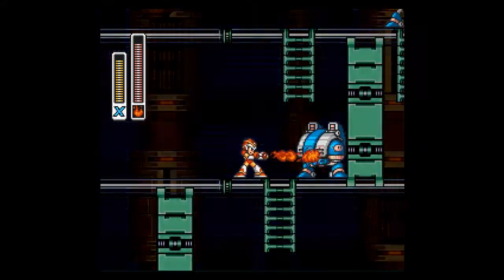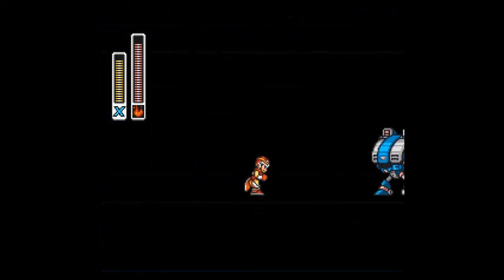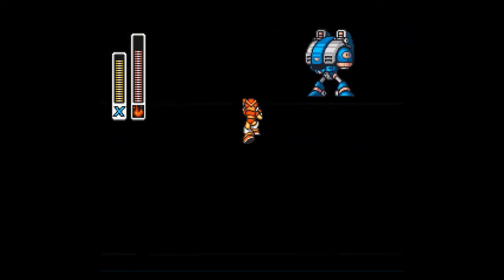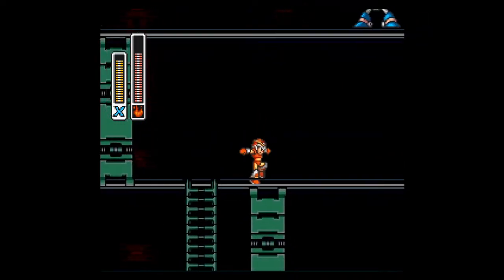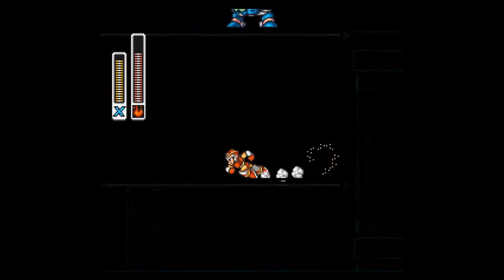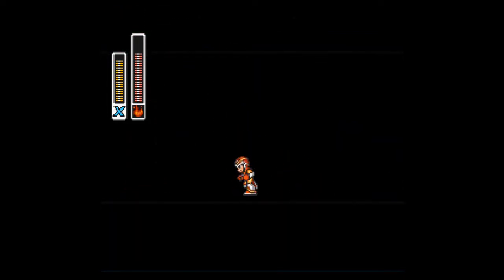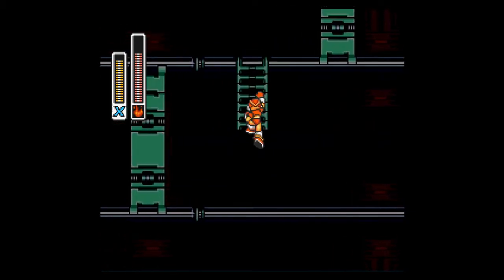You'll find out in just a minute. Yes, this is Flame Mammoth's weapon, my favorite weapon in the game, because it just deals so much damage. It takes out enemies in no time flat. It's very short range, but I honestly prefer my weapons like that. Now, there's a sub-tank over there and we can't get it right now — I just wanted to show you where it was, because we're going to come back for that later.